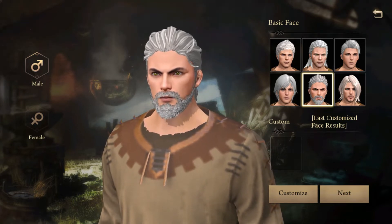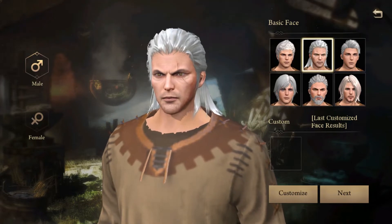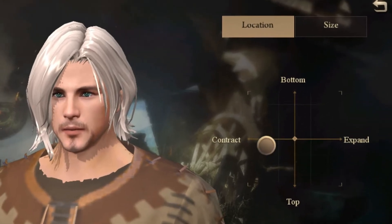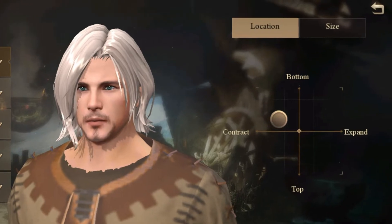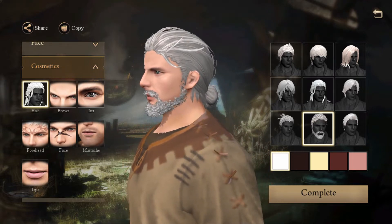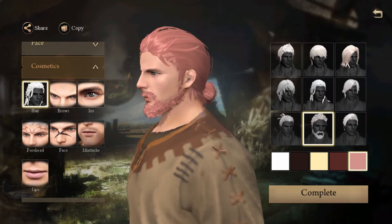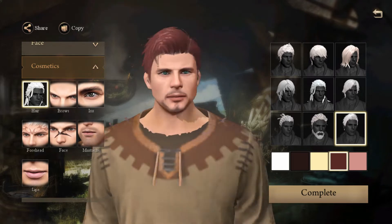One thing to note right off the bat is there is only one playable race in the game — humans — and of course you get the gender choice. There are some pretty detailed character customization options; there are a lot of sliders for spacing between eyes, sizes of noses, ears, mouth, lips, chin — pretty much all the details you could think of.